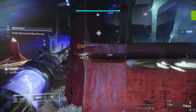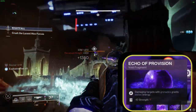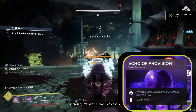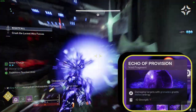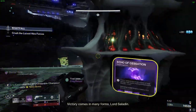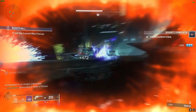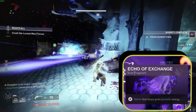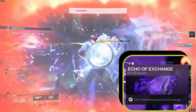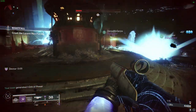Shifting our attention to Fragments: we chose Echo of Provision, which rewards melee energy as we assault targets with our Scatter Grenade — an outstanding Fragment that allows us to gain melee energy effortlessly. Following that, we have Echo of Cessation, which creates Void Breaches upon eliminating volatile targets. Our next pick is Echo of Exchange, which supplies grenade energy on melee final blows.